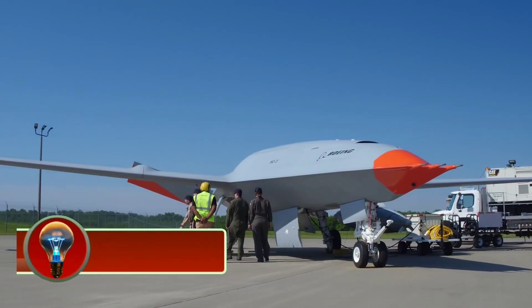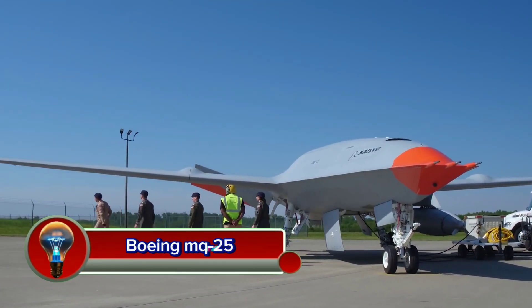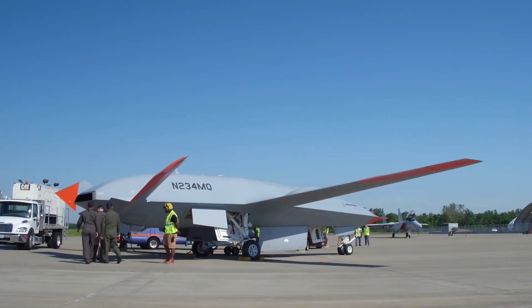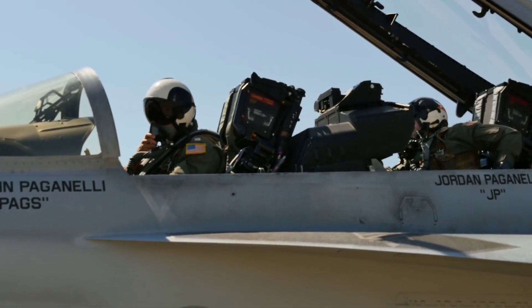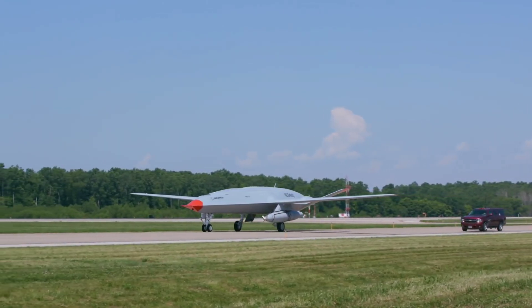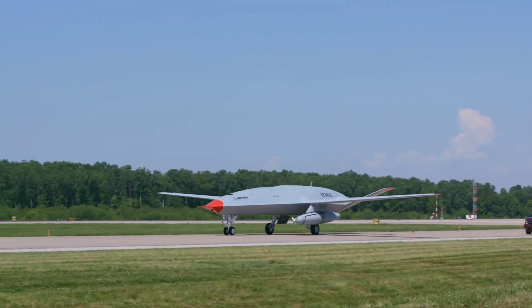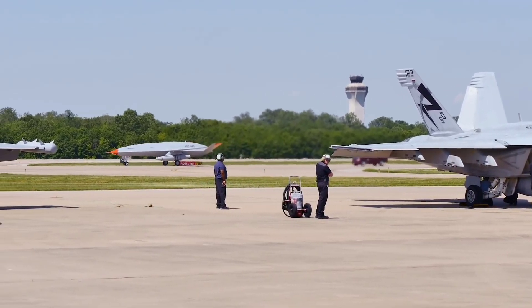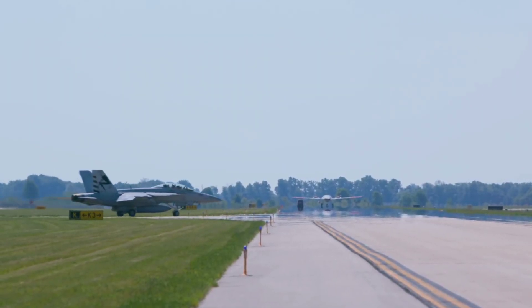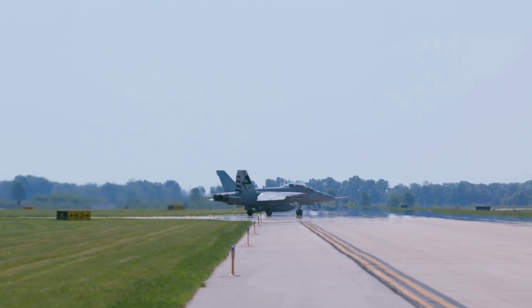The Boeing MQ-25 Stingray is an aerial refueling drone that is designed to refuel carrier-based aircraft, such as the F/A-18 Super Hornet, E-2D Hawkeye, and F-35C Lightning II. It is the U.S. Navy's first operational unmanned aerial vehicle (UAV), and is expected to significantly extend the range and operational capability of carrier-based aircraft.